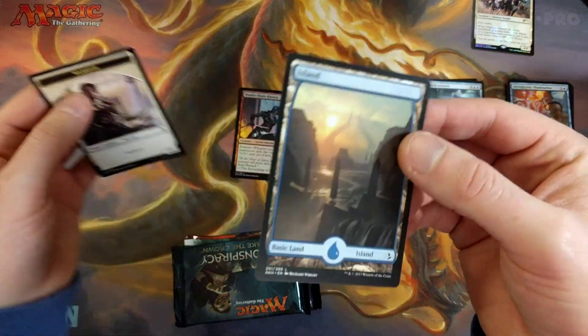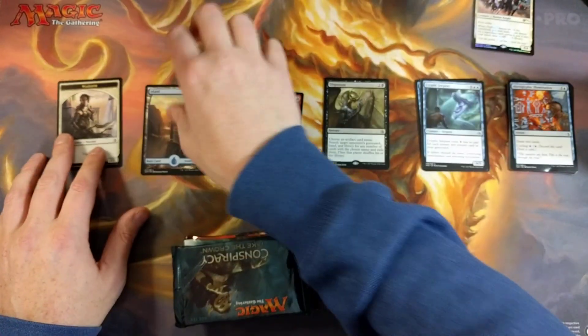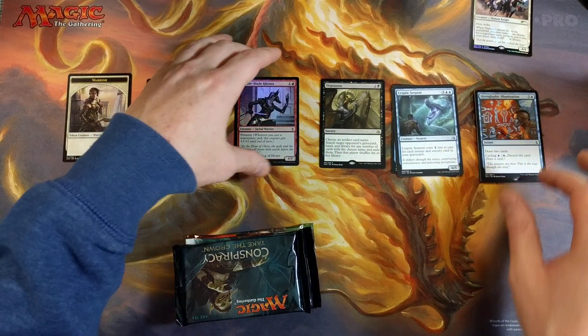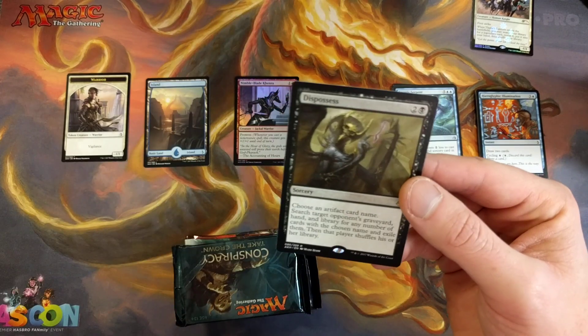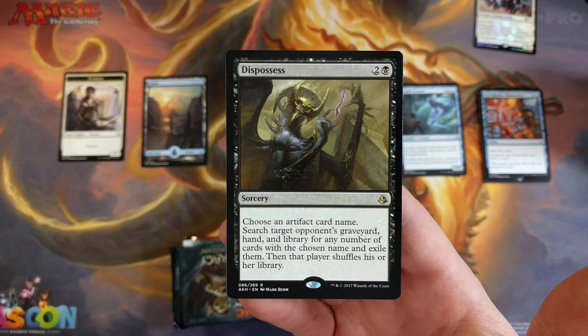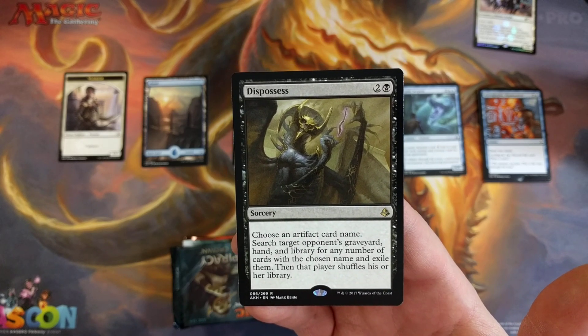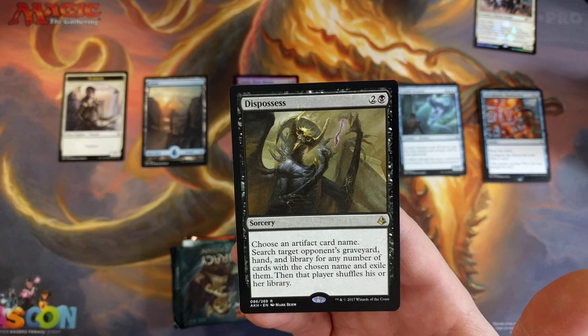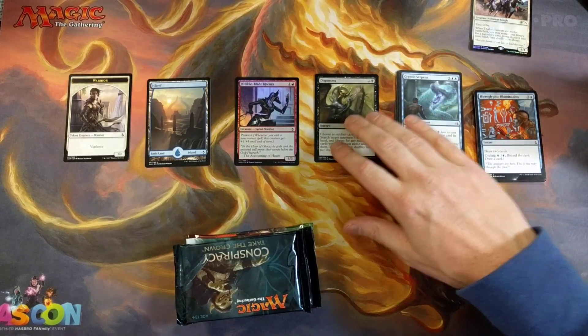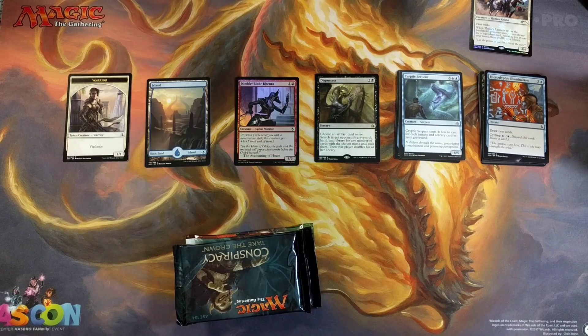This full art land helps a little bit — that's like 15 cents, put that on the books. But no, it's not worth it. Dispossessed: choose an artifact card name, search target opponent's graveyard, hand, and library for any number of cards with the chosen name and exile them, then that player shuffles their library. Not too shabby. Maybe in modern you can see that.